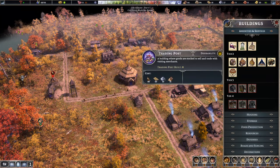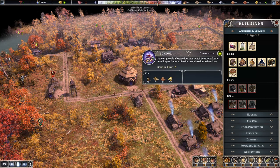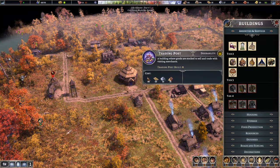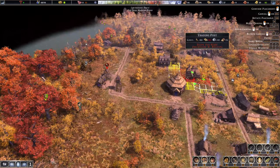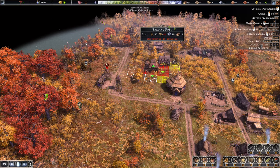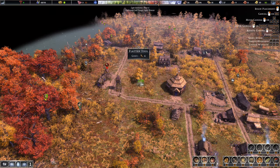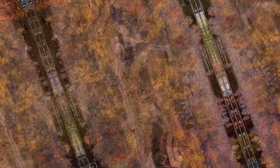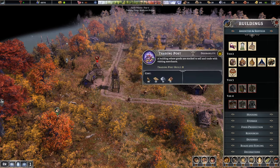All the tier two buildings look great - the housing too. This is where we open up all the decoration and happiness needs for bigger housing. There it is - absolute beauty! That's fully opened up everything: the marketplace, the healer's house, all that stuff. We can't get a temple yet because we can't afford it, but we'll get the trading post in now - that does require some planks.